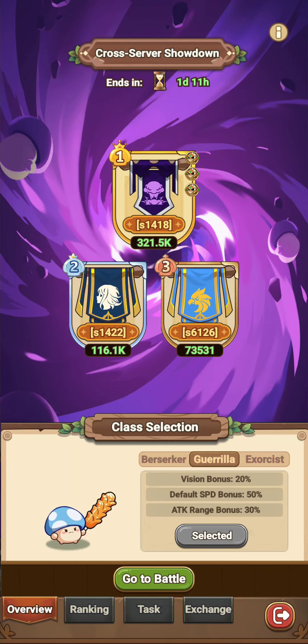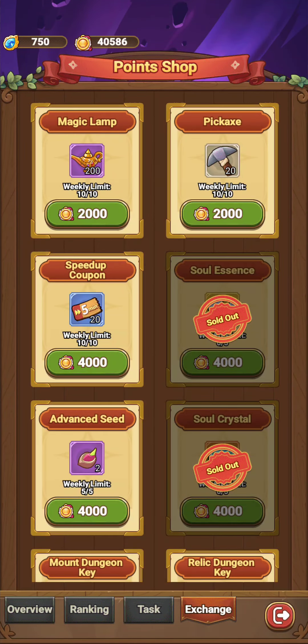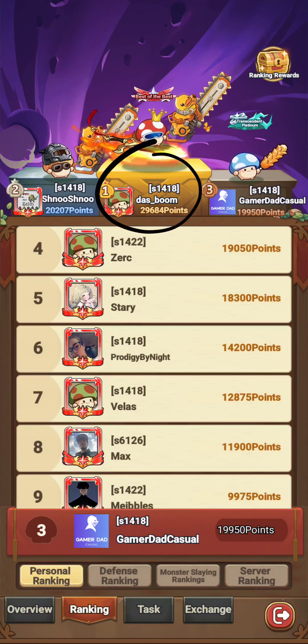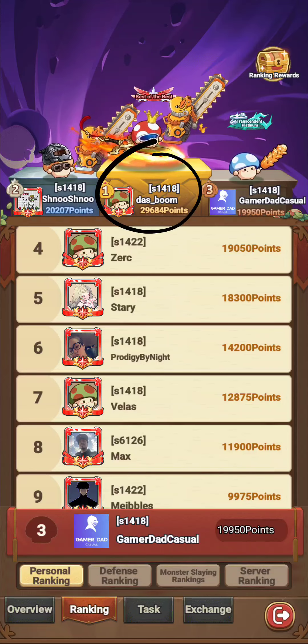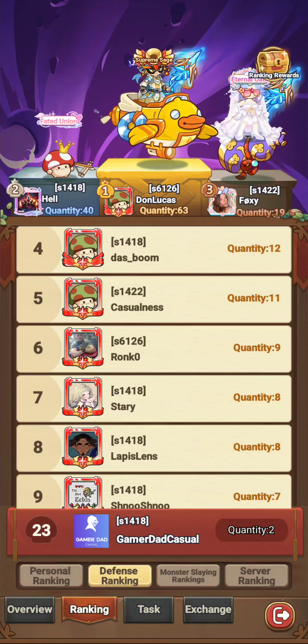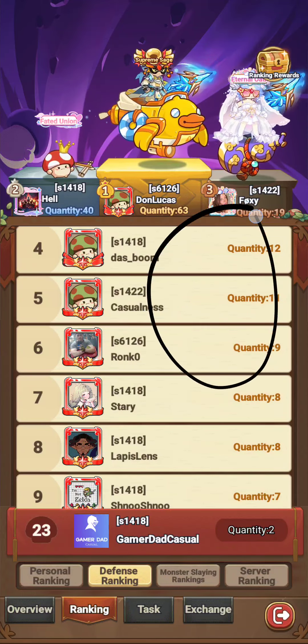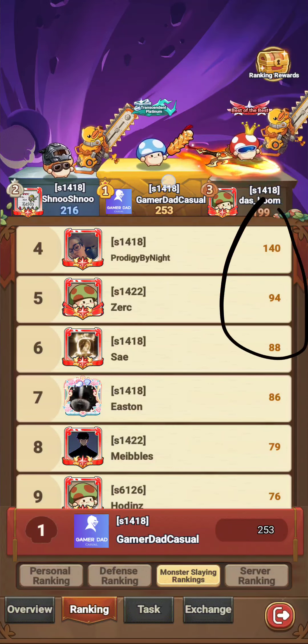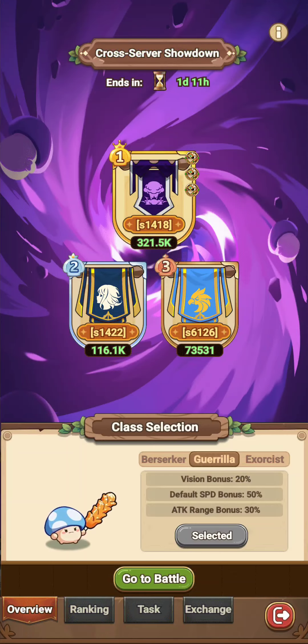Going back to the tutorial — exchange tasks, finish the task, and for ranking you want to try to get as many points as possible per session. If you can't get the high scores there, you want to try defending. If you just want to grind, you can grind monsters by just repeatedly going into the portals. It really comes down to grinding.